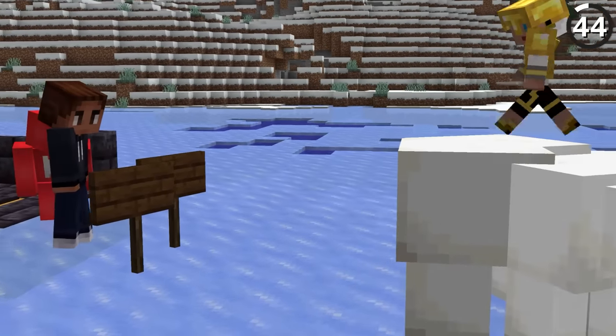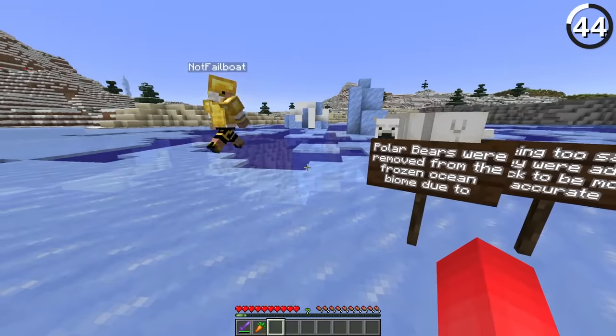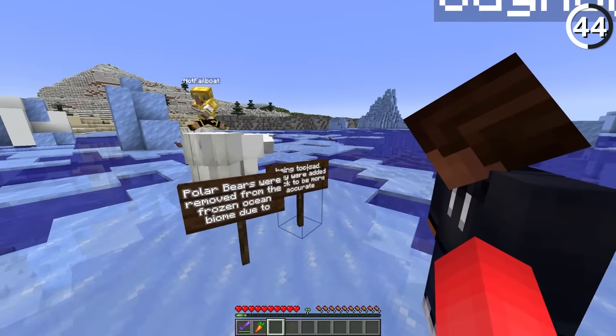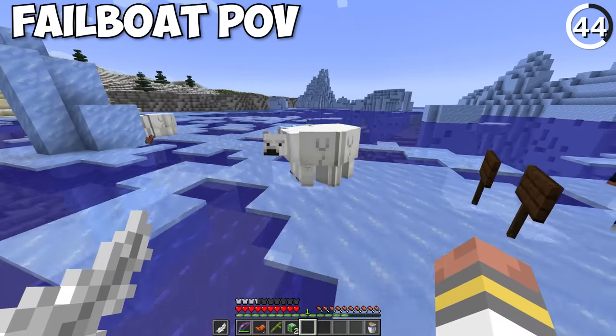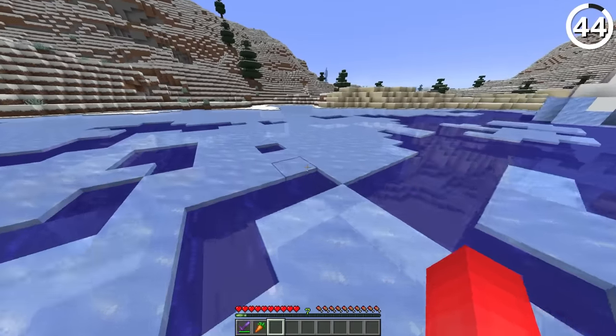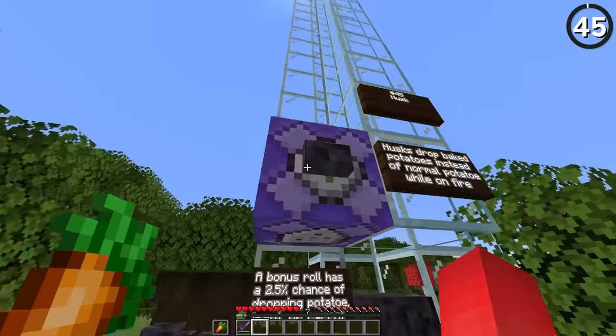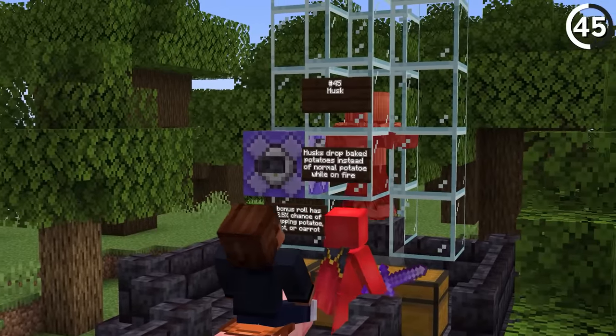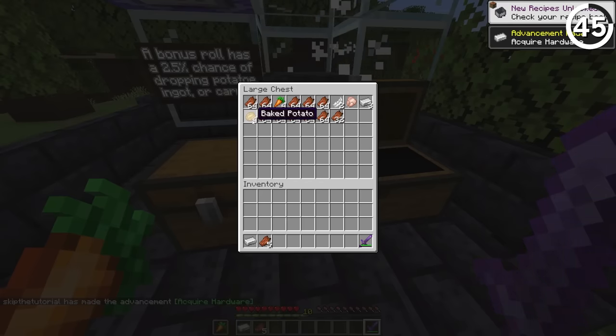Originally, polar bears were supposed to spawn in frozen ocean biomes. They removed that because they thought it was too sad, but then added it back in because it's more accurate to their real-world situation. If you kill a husk and it drops a potato while you use a fire aspect sword, it'll drop a baked potato.